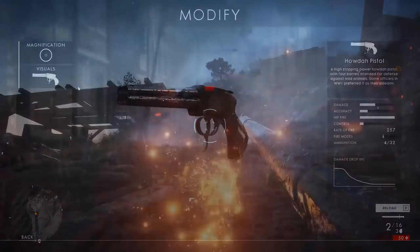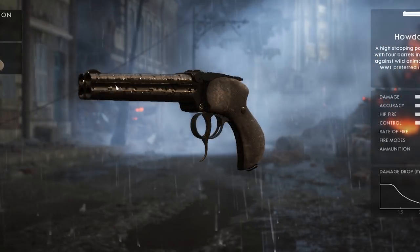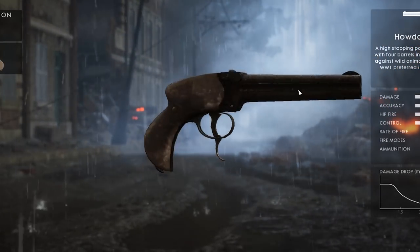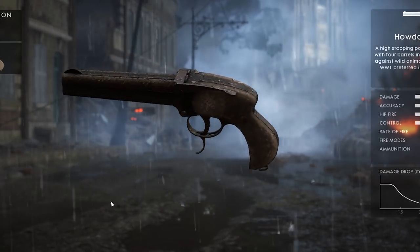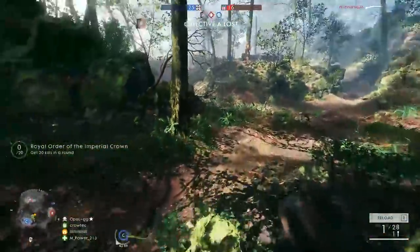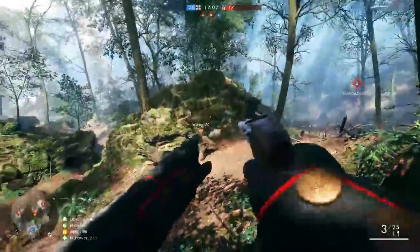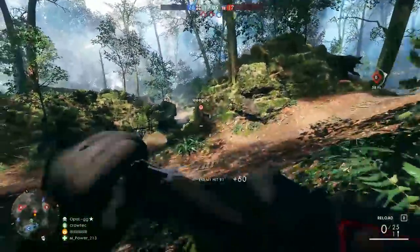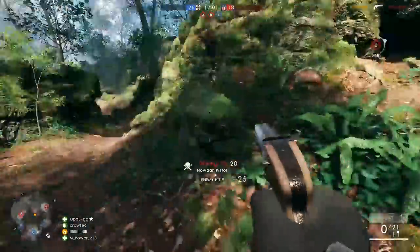Completing The Runner unlocks the Frontiersman skin for the Howdah Pistol, which is the gun you need to find to complete the drip gun codex for killing 10 enemies with a sidearm in the second part of the campaign. It's cool that the skin is kind of an easter egg slash hint for how to unlock it, and visually, although it's a more refined skin, I really like the look of it. It reminds me of an old-fashioned dueling pistol, and it's actually a pretty fun sidearm to use when playing the Assault class in multiplayer.